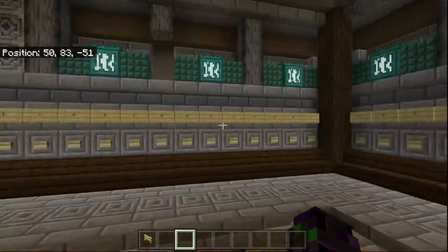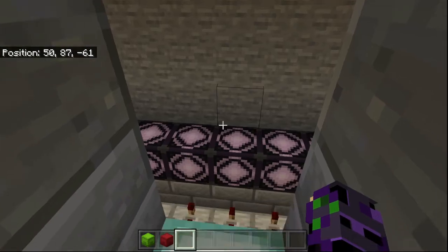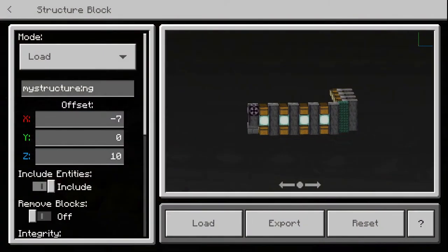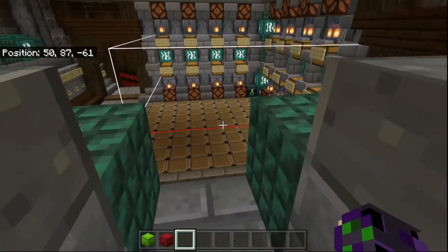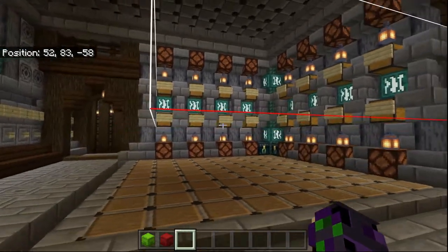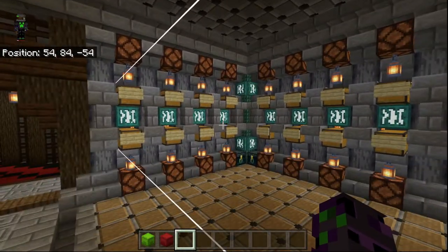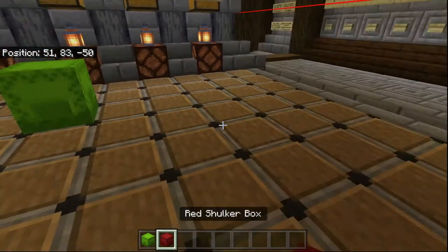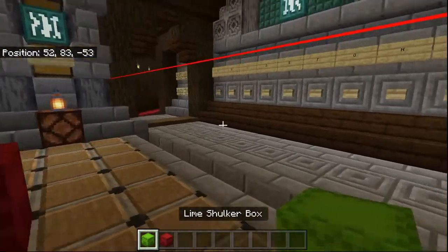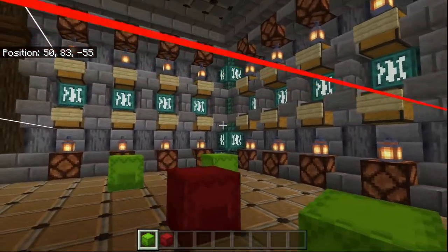The way this is done is all through these structure blocks. Let's open up one of these structure blocks and tell it to show the bounding box. If we drop down in here, we can see the area exactly that is getting loaded, structured, and saved. If we place some shulker boxes down here, nothing's going to happen because they're outside of this bounding box.